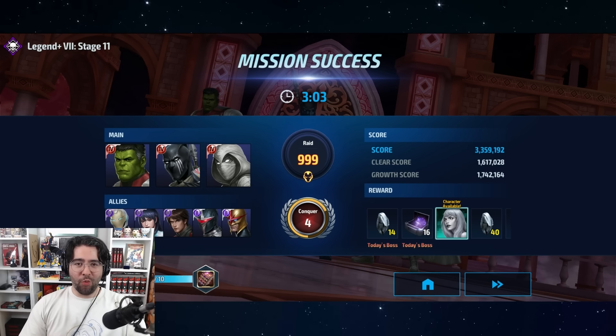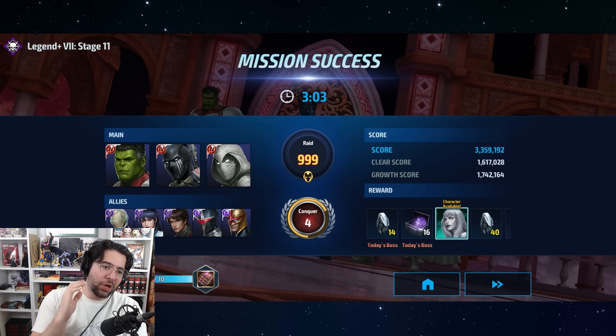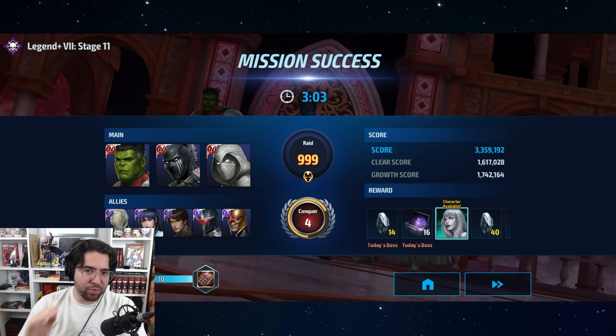Ladies and gentlemen, world first Black Swan unlock has arrived at your doorstep. All you've got to do to unlock your own Black Swan is beat her in her World Boss Legend Plus 10 times, and we have done it on the first two available days.